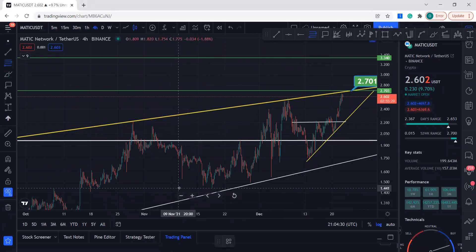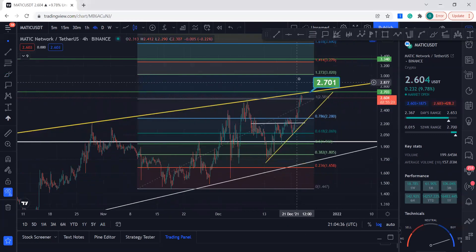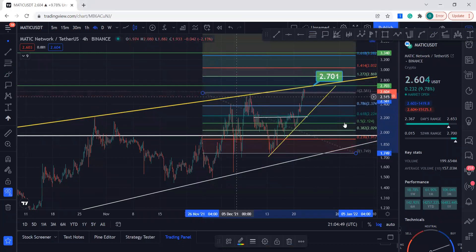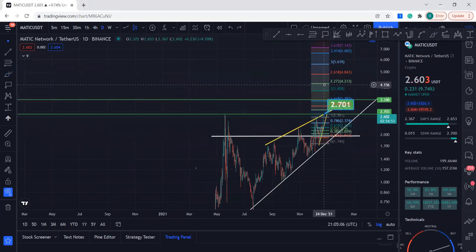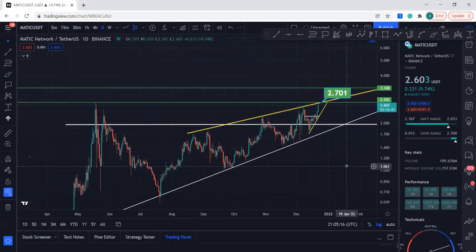If we just measure the move, you can see where this resistance was — right over here at $2.70. It should have hit it. We also had this resistance over here. Remember I told you to draw this line because sometimes if it doesn't get to the Fibonacci level, it just stops at this resistance. MATIC is actually doing everything within this channel.